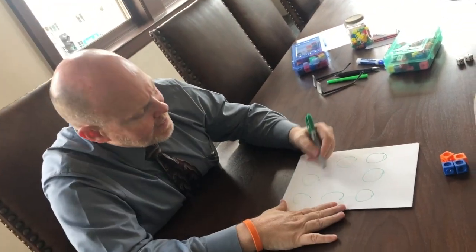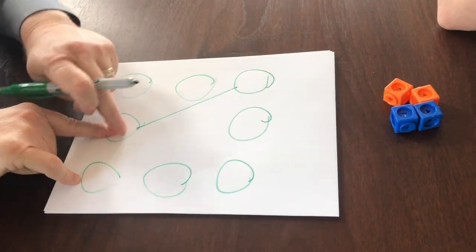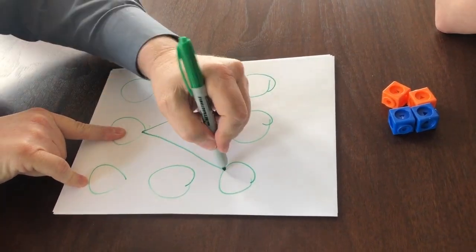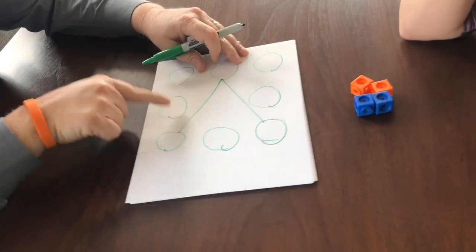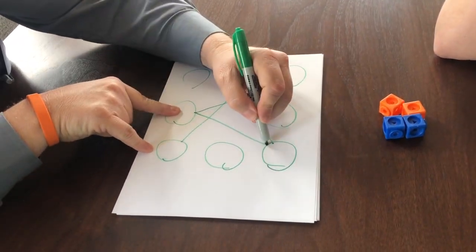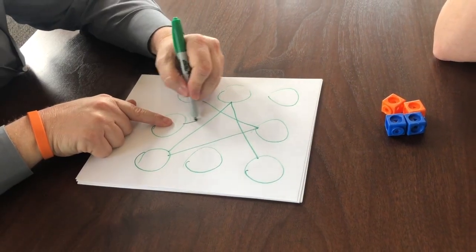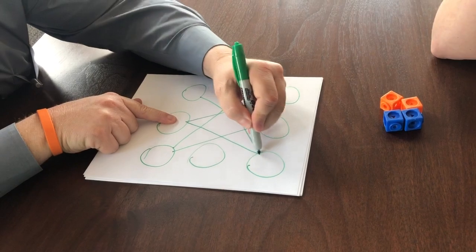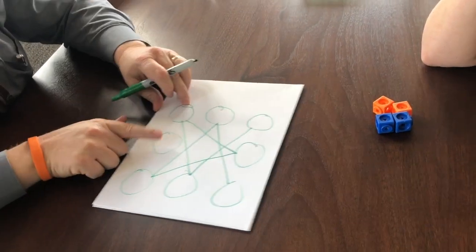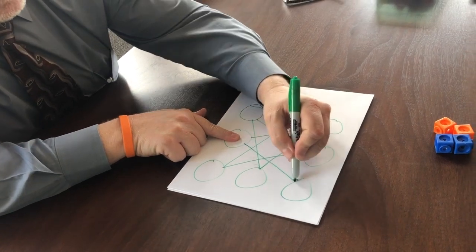You start with your circles and then you have to draw lines. I'm going to start from this center and draw corner to corner, then go to this center and go corner to corner. Then I rotate, start at this center, and go corner to corner. One last turn — this center, corner to corner.